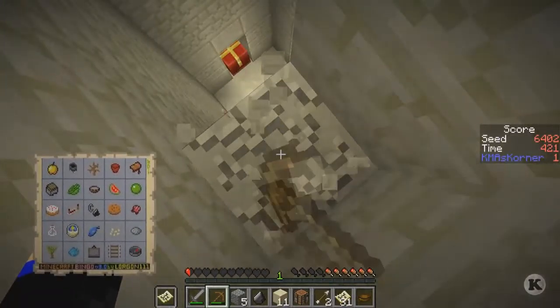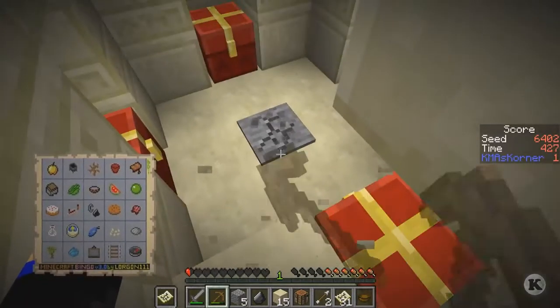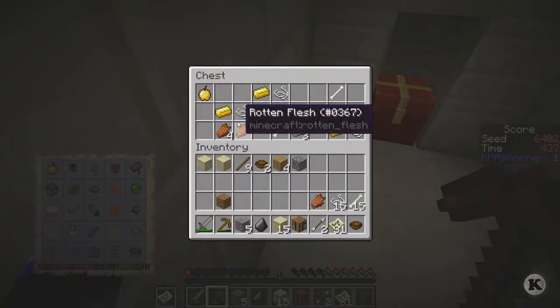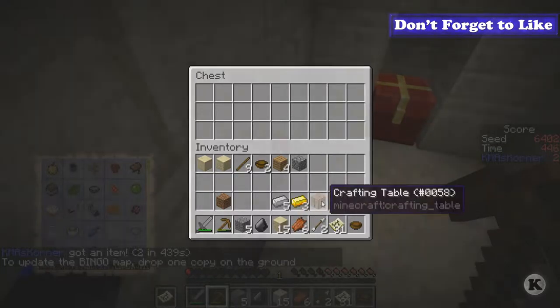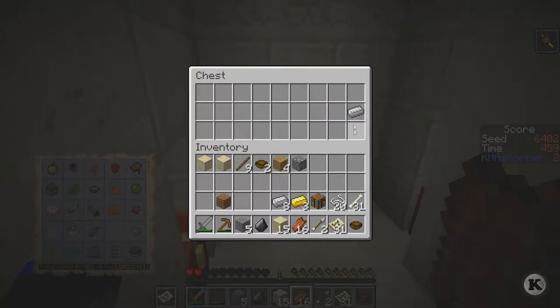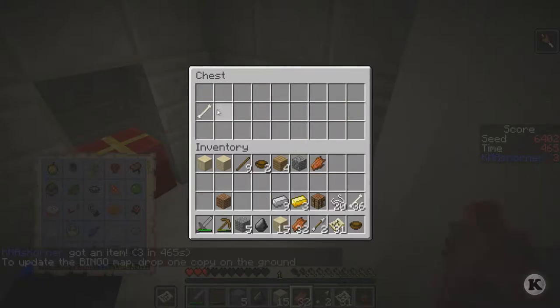Nice presents! No food, but we got string — so I can get my fishing pole ready. We got food! We got a golden apple — that actually changes things. We got iron too, let's eat up. We got lots of food, lots of iron. And we got a saddle — this is changing things up!